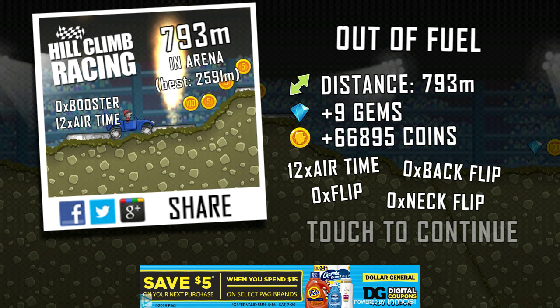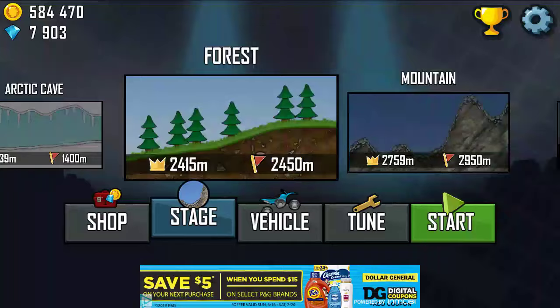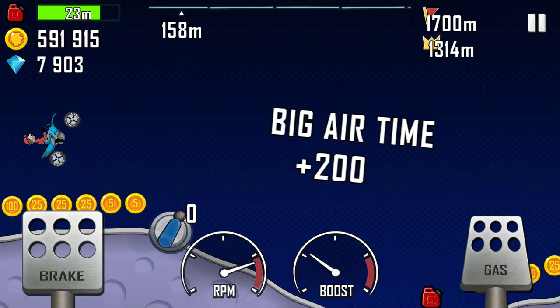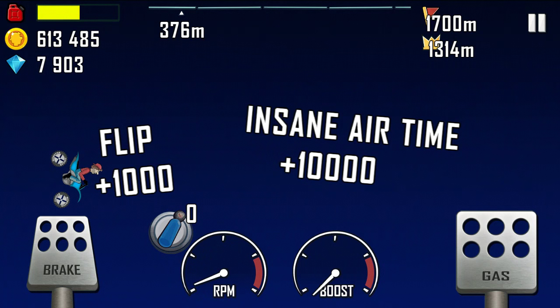For my third and final tip on how to get coins: you want to have the motocross bike fully upgraded, or as upgraded as much as possible, and go to the Moon. I want to see if I can get 150,000 coins or more in one round with the motocross bike fully upgraded on the Moon.